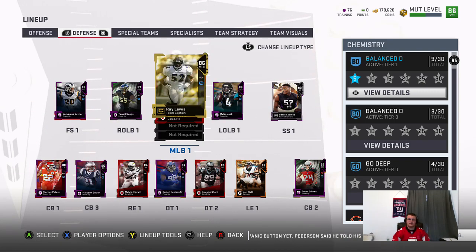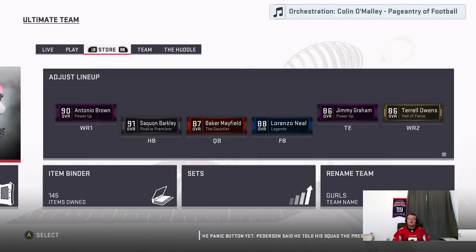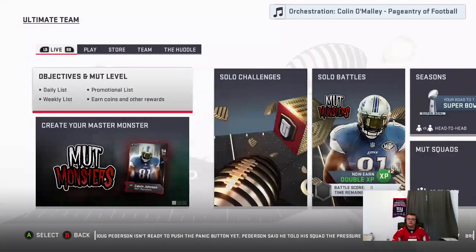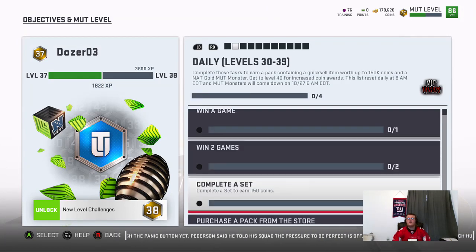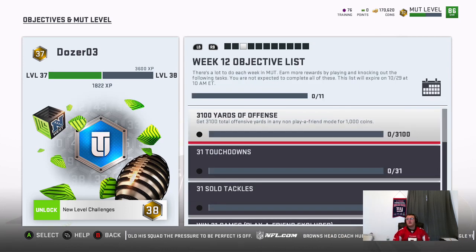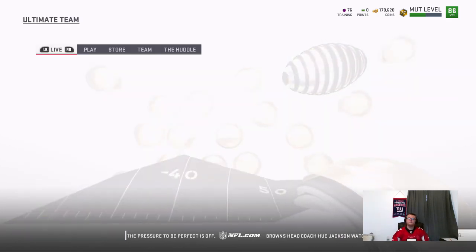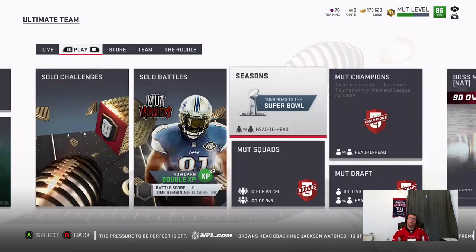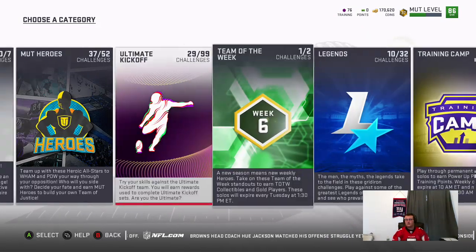Overall, nothing's changed on the offense or really defense since I last showed you guys — just some upgrades. Most Feared is a pretty simple program. I got the Away Jerseys by doing the Objectives — if you complete the Objectives you get the Away Jersey. Your dailies will now give you the Quick Sell and a Nat Gold. The big reason I do them — I don't care about the sets — I do it mainly for the training points just from selling the gold. In addition to the solos, there's Pax — I'm not going to get into them because I don't buy Pax.